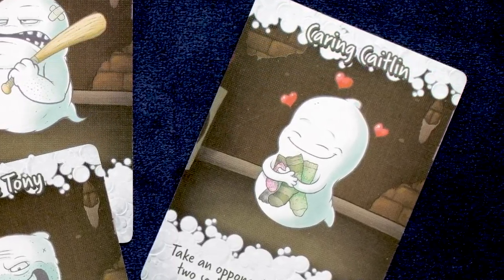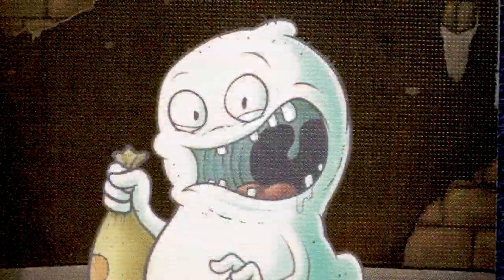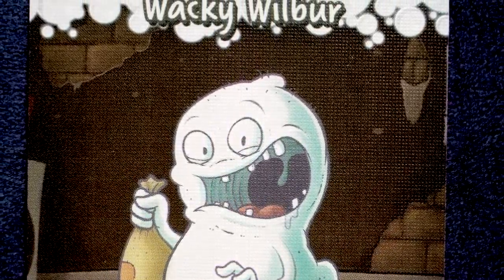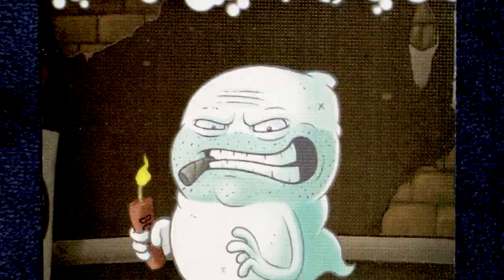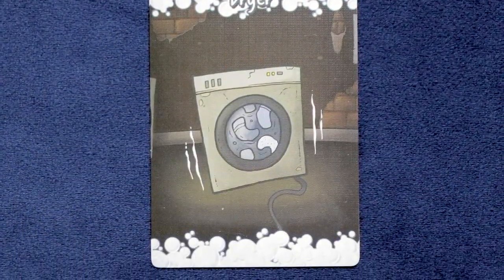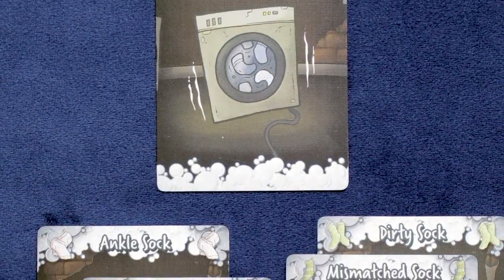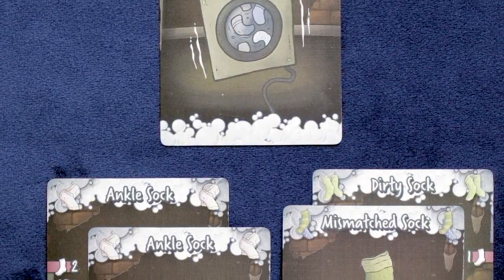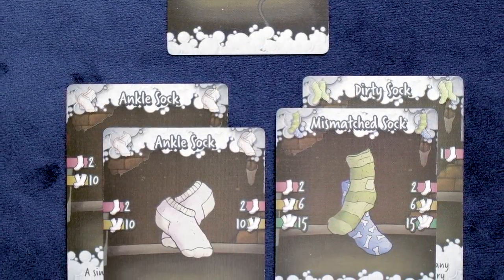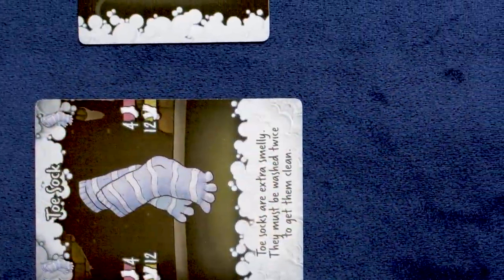In player order, socks are played to their washers or possibly to other players' washers, applying effects such as ankle socks — which allow you to take the top sock from the lost sock pile — or business socks, which go directly to the player's dryer. Players then have the option of drawing one or two ghost cards, keeping in mind their hand limit of seven total cards. You get one ghost card if you played a matching set, or two if you played three different cards. Then ghosts may be played, such as Wacky Wilbur who lets you snatch a sock from another player's washer, or Terrible Tony who breaks a player's dryer for one round — even your own.